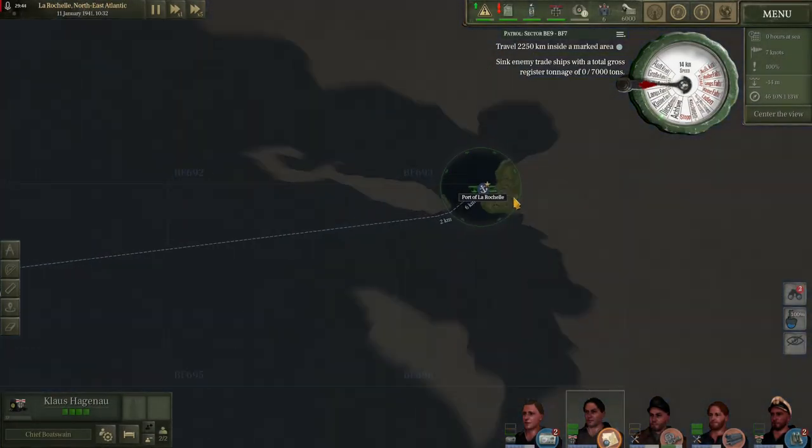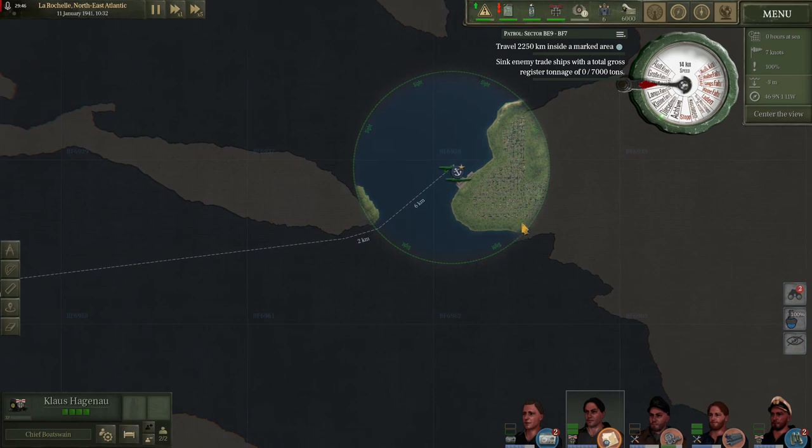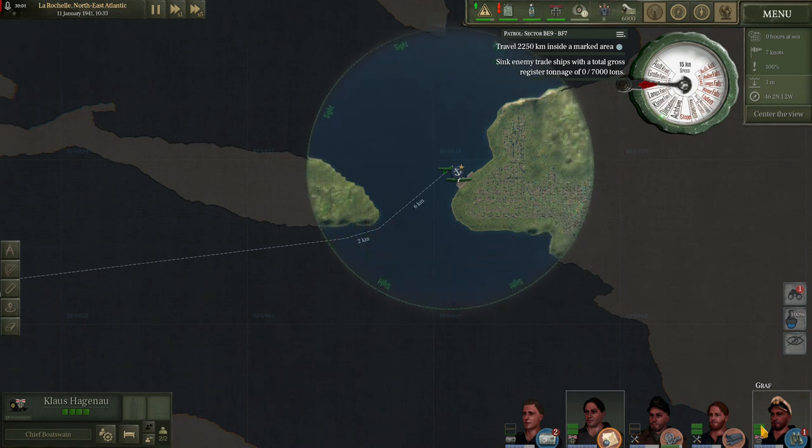If we go to our map screen we can see that we have an observation site circle. The skipper is currently working observation, giving us a fairly maximized amount of sight. However, by giving him two helpers we can increase that a fair bit — not particularly useful when leaving port, but very useful at sea.